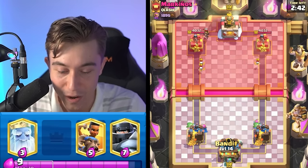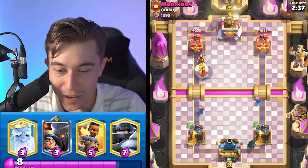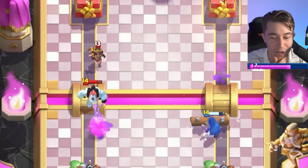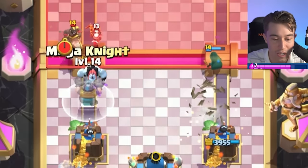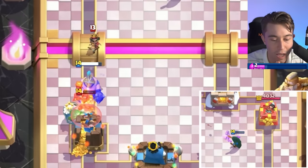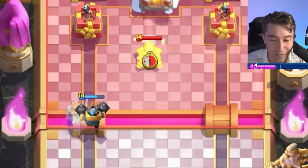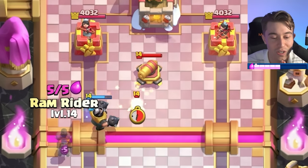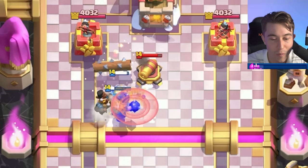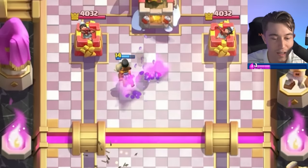I'm going to go in for the Bandit on the right-hand side and try to get a Mega Knight on top of the Little Prince on the left. I bet he's either going to have Balloon or a Hog Rider deck with Freeze. It's going to be Hog Rider. Let's go in for the Mega Knight — bounce back the Hog Rider, minimize the damage, only one hit on our tower. And the Mega Knight still jumps on the Little Prince. Perfectly positioned, if I do say so myself. He's going to try to activate King Tower, so let's try to stop that with our Ram Rider.